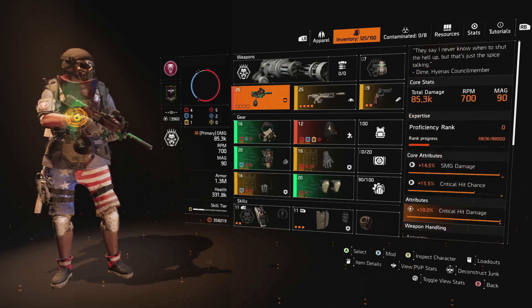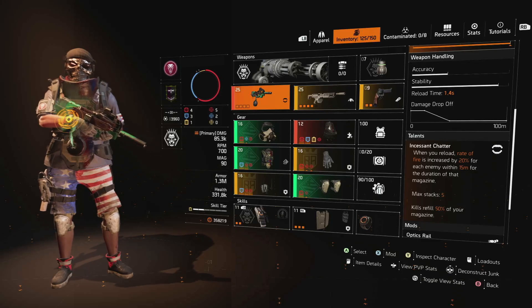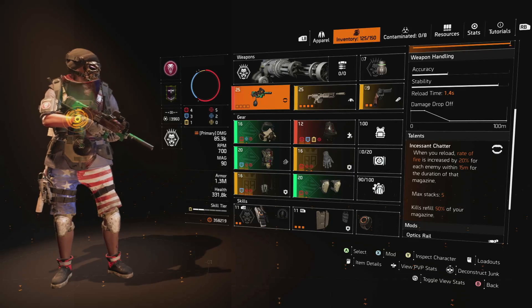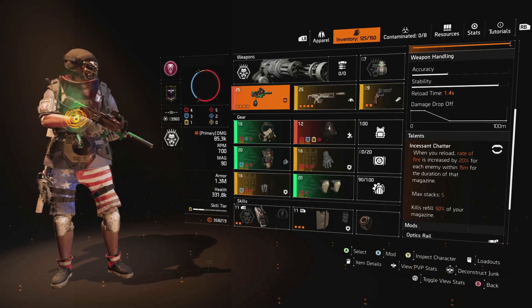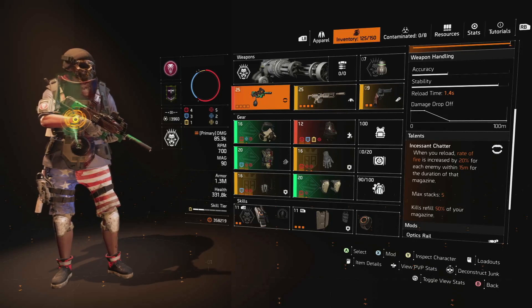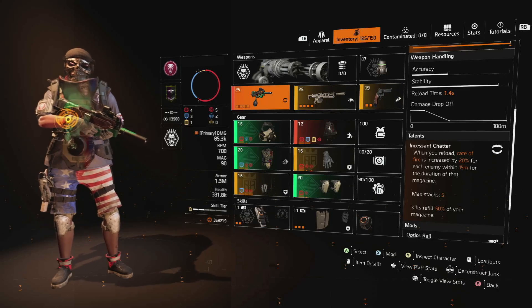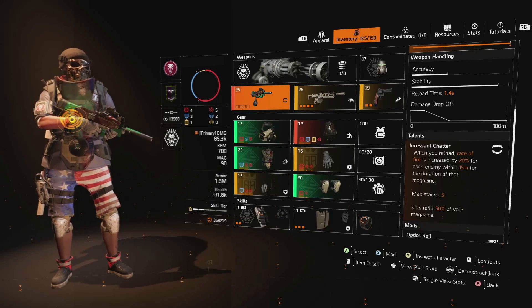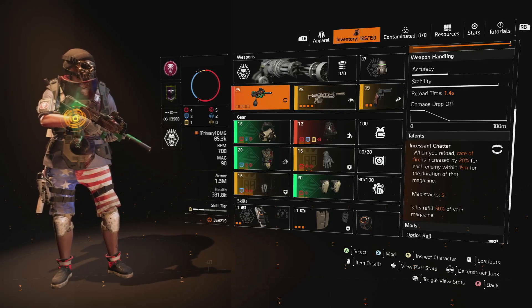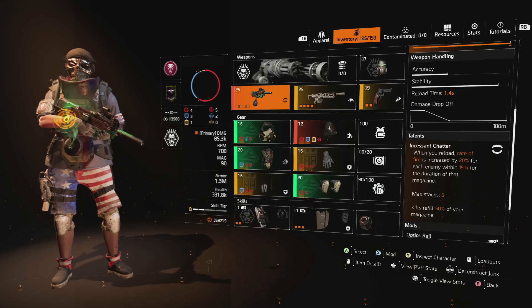For the primary weapon we've gone with the Chatterbox, which may not be a gun you'd typically associate with a True Patriot build. I'll draw your attention to that third paragraph where kills refill 50% of your magazine - by increasing your overall magazine size you're increasing the number of bullets each kill refills. With a 90-round magazine, we're refilling 45 bullets every time you kill an enemy. That pairs particularly well with the Incessant talent from the Gunner, giving you armor on kill and ammo back with every kill. The Barrage talent also increases your rate of fire - for every enemy within 15 meters you increase rate of fire by 20%, up to a maximum of 100%.